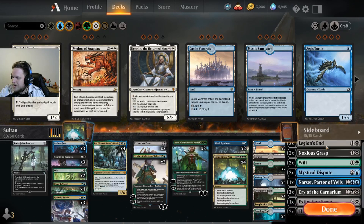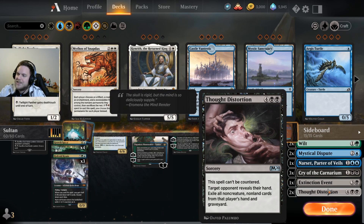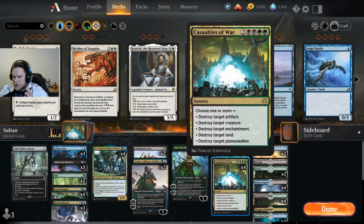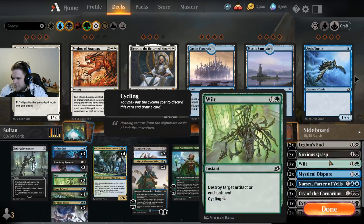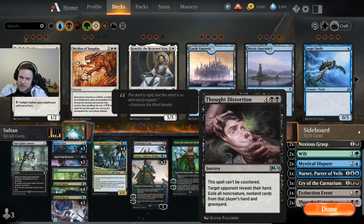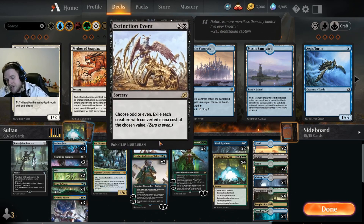One cool card here: Thought Distortion. Six mana, the spell can't be countered. Target opponent reveals their hand; exile all non-creature, non-land cards from that player's hand and graveyard. This is definitely going to be used against Reclamation. Usually the Sultai deck had problems against Reclamation, but we try to fix this with certain mainboard cards and also with additional Wilts and Thought Distortion. The Reclamation decks tend to have Ambusher in the main now, which makes this a little weaker — so keep in mind you need to keep Extinction Event in if you know they have Ambusher.